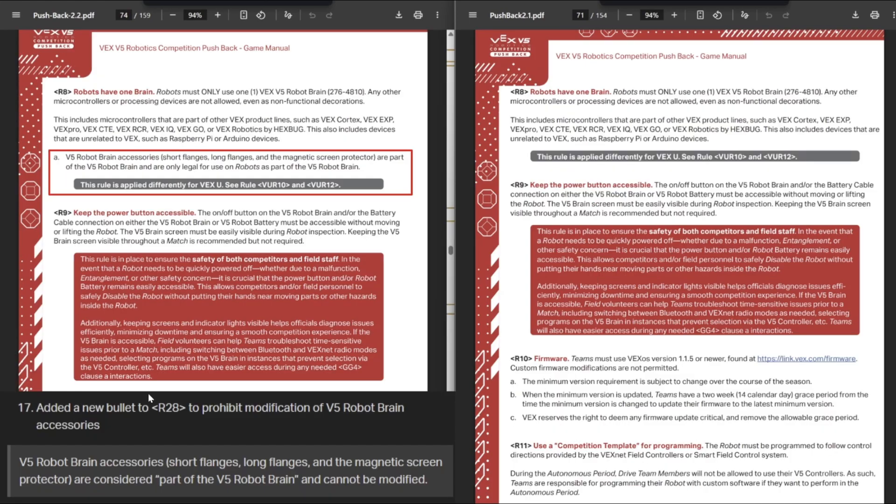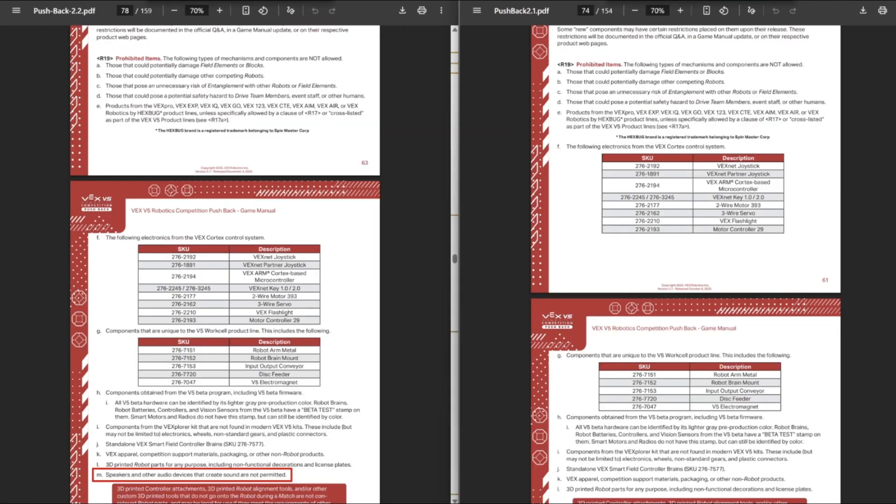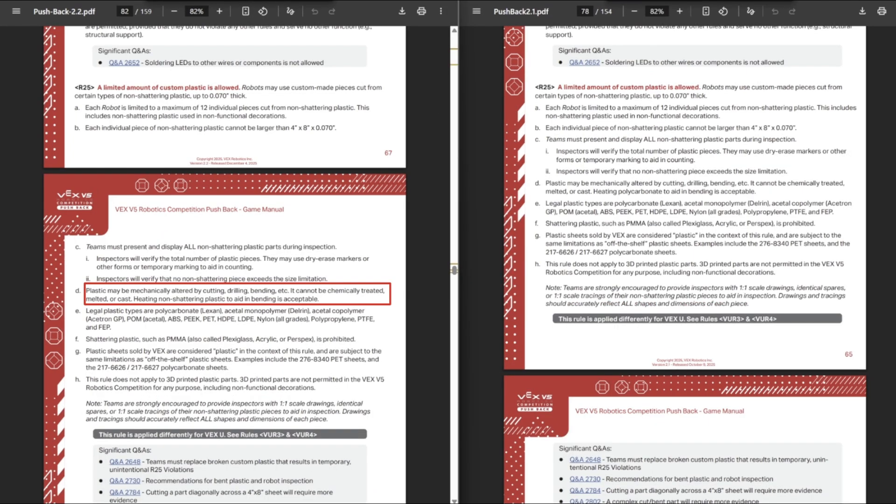A couple of small changes: R8 and R28 cover the brain magnetic screen cover. Someone in the Q&A asked if they could cut out the brain screen cover to use as extra plastic not counting toward the plastic limit, and use the magnets for other purposes. The answer is no — you can only use the brain magnet parts and screen protector on the brain itself and cannot modify them. Also, the GDC banned speakers and audio devices that create sound — so no blasting music during a match. And the old rule about heating polycarbonate to aid in bending has been updated: now you can heat any non-shattering plastic — ABS, PEEK, PET, all the legal plastics — not just polycarbonate anymore.